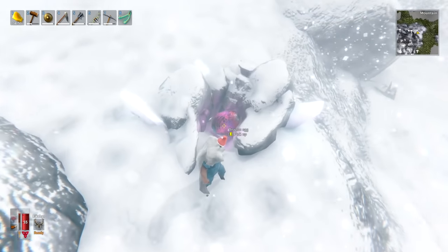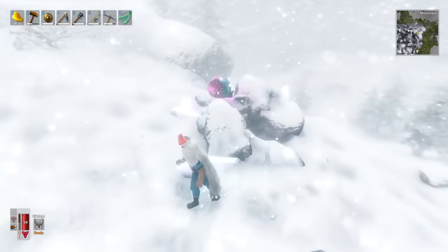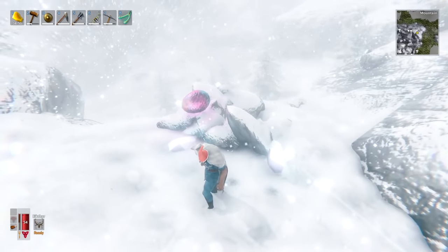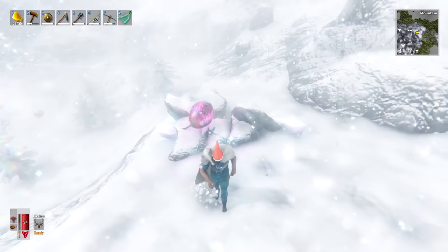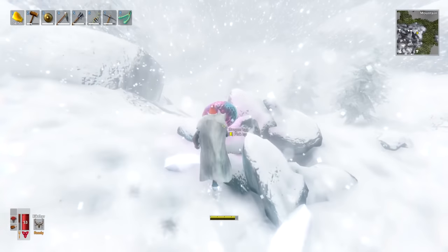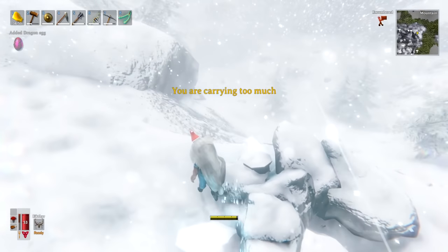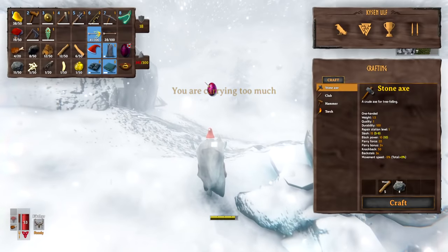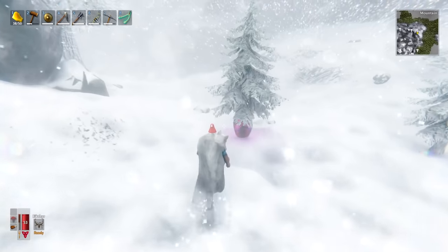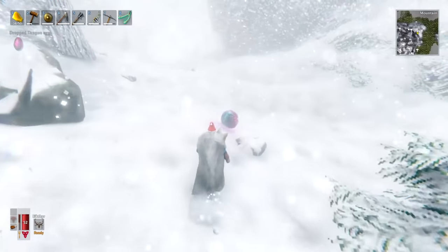If you see a lot of drakes swarming around a dragon egg, you can pick up the egg and chuck it back down on the floor — that will stop more from spawning once you've killed the ones in the area. Make sure to mark your dragon egg locations on the map as they will respawn over time, and since they're a rare resource it's worth tracking them. If the egg's weight makes it hard to carry, you can take it to the edge of a mountain and roll it down to the bottom, moving it further without carrying it the whole way.